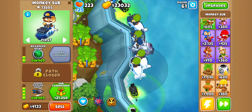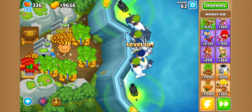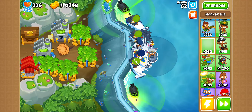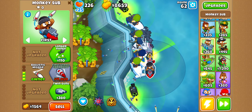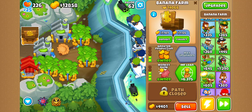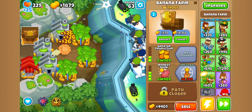Start getting the Bloontonium reactors. By the way, this new hero — Admiral Brickell — if you haven't seen her yet, her ability buffs the other water towers in the radius. It makes it so they can see camo, pop lead, and have more pop power and more range.